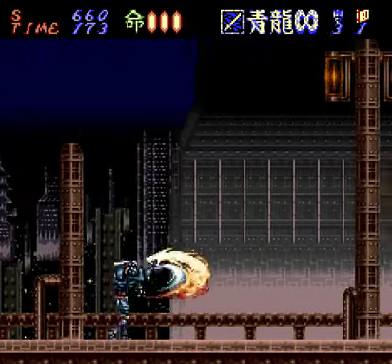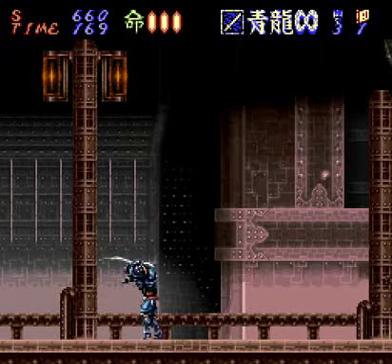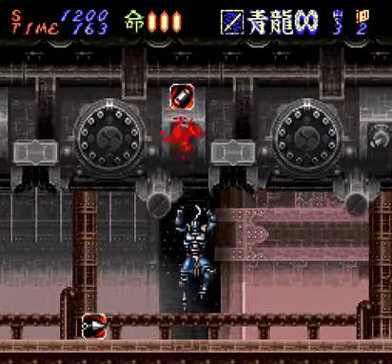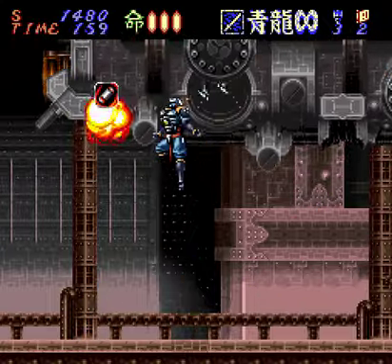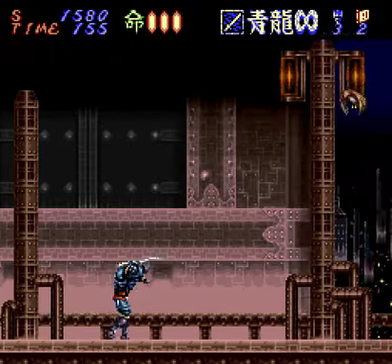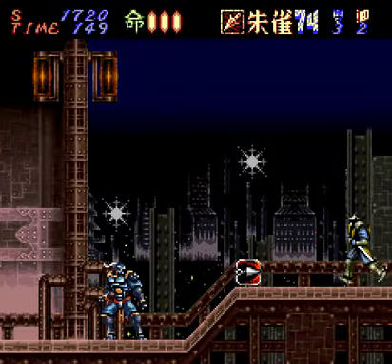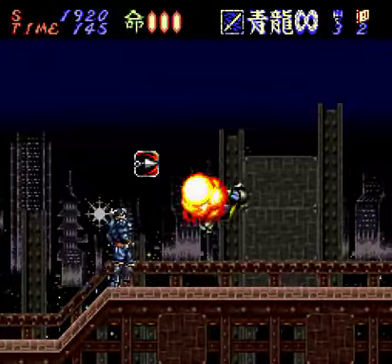This game does bear a striking resemblance to the Shinobi series on the Sega Genesis, particularly Revenge of Shinobi and Shinobi 3 — not Shadow Dancer, cause that's sort of an odd one out. But whereas Shinobi had a variety of jutsus to use, Hagane has a variety of special weapons. You got your basic sword, your kunais, and then you have throwing bombs and a cool little grappling hook.